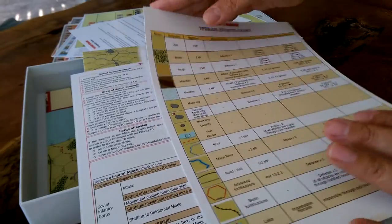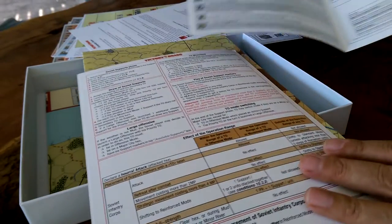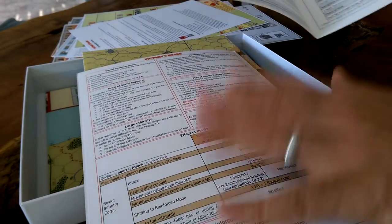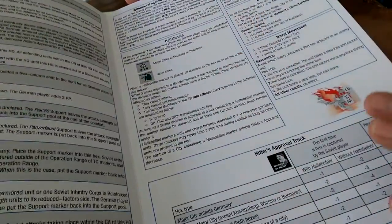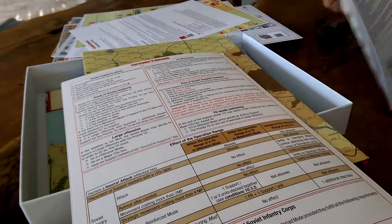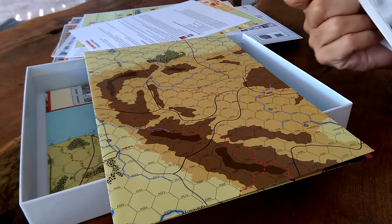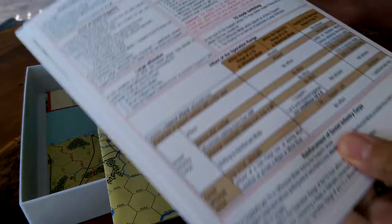Sequence of play for both sides. Special aspects of the game for each side are represented as well, so it makes it easy not to forget. There's not a terrain chart on the back of the Soviet one, but otherwise you're fine, and there is a separate terrain chart.